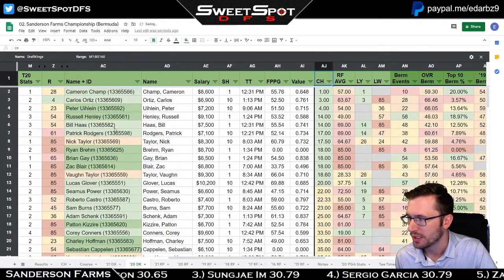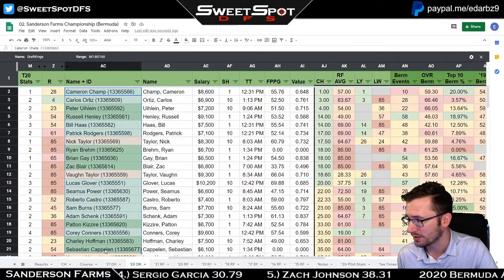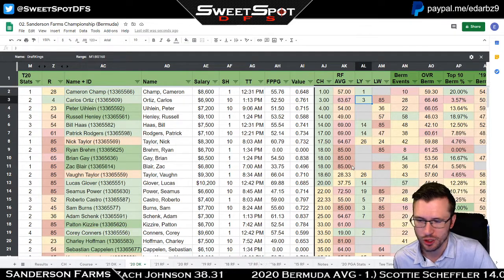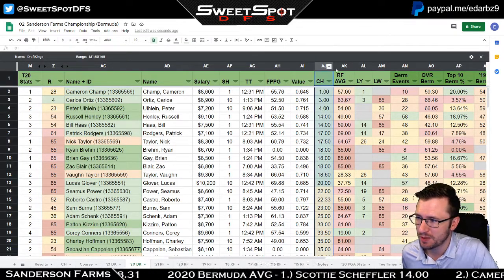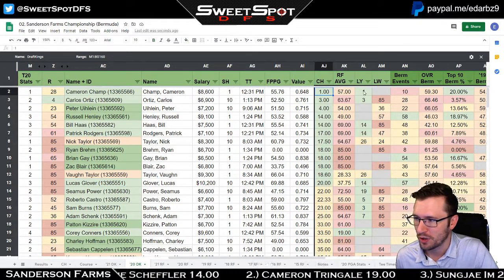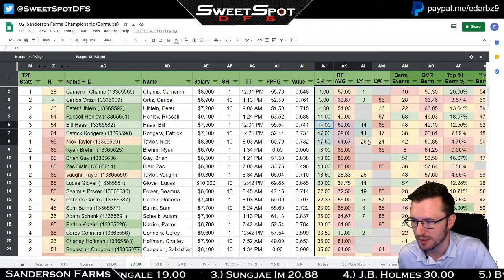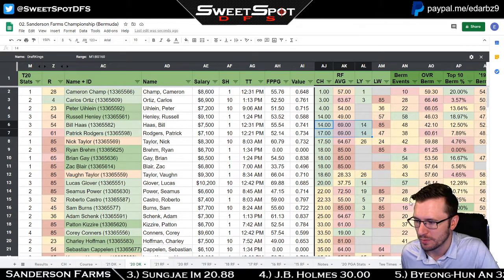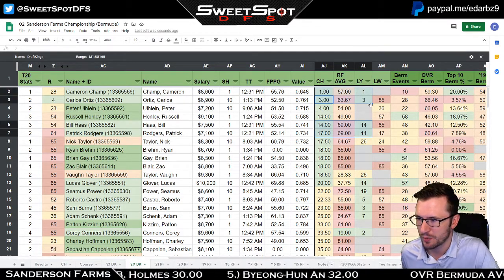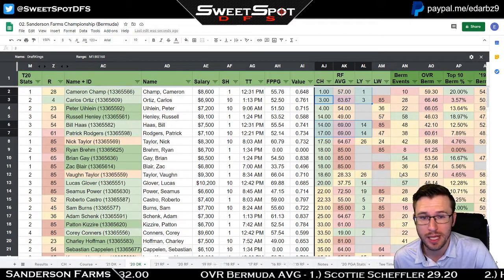The top-20 stats come from several categories. First is course history — these are your top-20 golfers, and a lot of them have only one tournament under their belt, as you can tell by comparing these two columns. Cam Champ, for example, had a win the year before with a course history of one. You can see how many played this tournament for the first time — it's not that many.